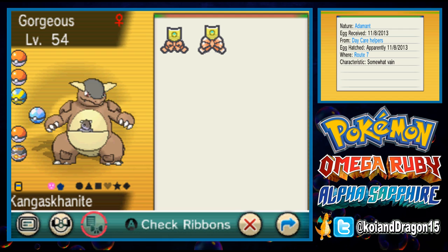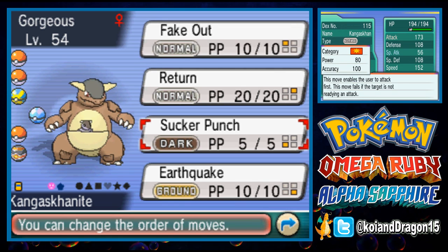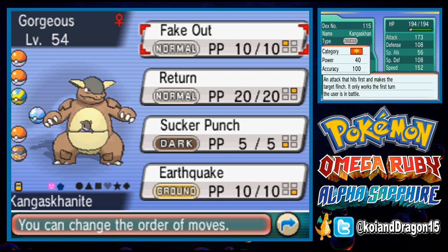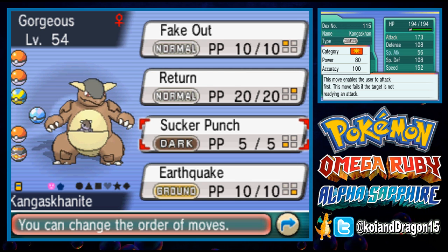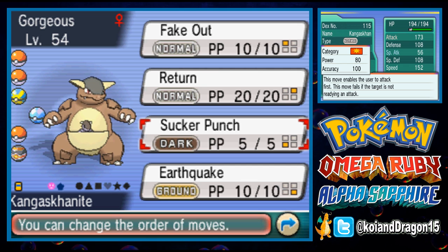Now you may be wondering, how come it's not Jolly? Jolly is faster and it'll give it 328 max speed. Well, it's not necessary because you have Sucker Punch, which is going to come in handy for certain Pokemon like Gengar. With the Sucker Punch and Fake Out combo, you'll be able to fake out your opponent and then Sucker Punch it for the kill. Being Adamant, that extra burst damage will be very key in KO'ing Pokemon as fast and efficiently as possible.